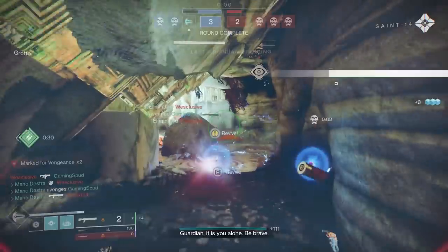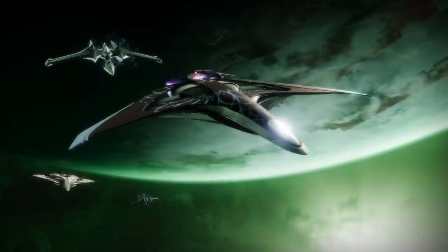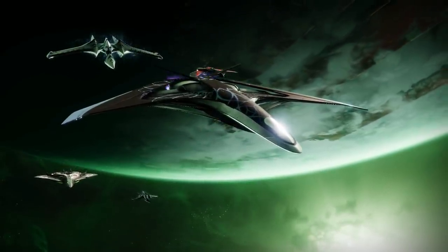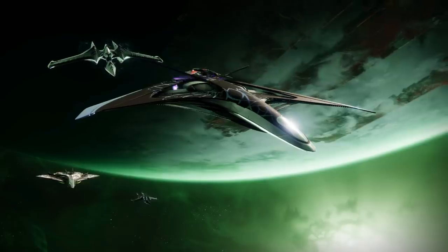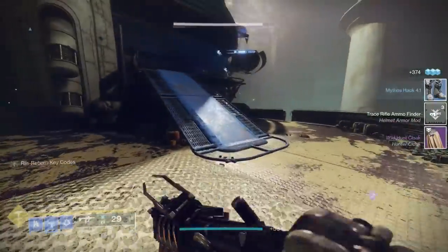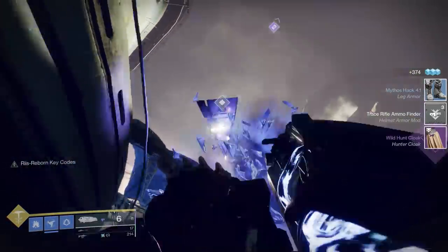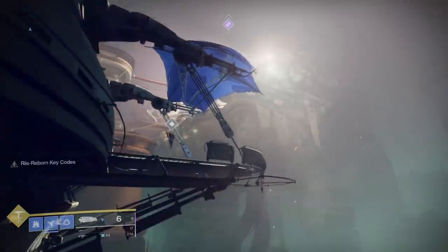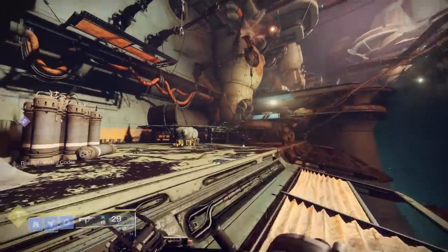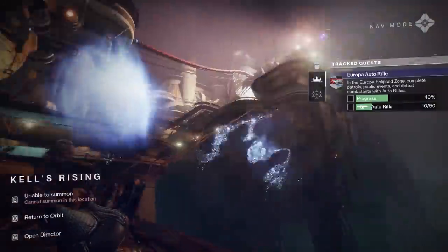A significant change to Season of the Splicer is the removal of pinnacle drops from the Deep Stone Crypt raid. Because of this, Deep Stone Crypt should really only be run if you're looking for powerful-level rewards, weapons or gear from it, or to get more Spoils of Conquest. Now let's talk about backfilling, which is critical in reaching the hard cap. Backfilling is the process of targeting loot that is dragging your character down and replacing it with rewards that are on-level.